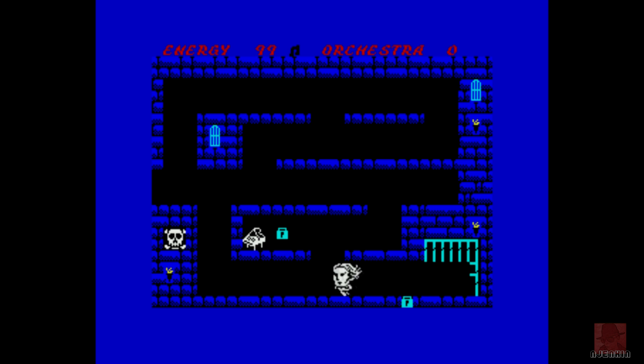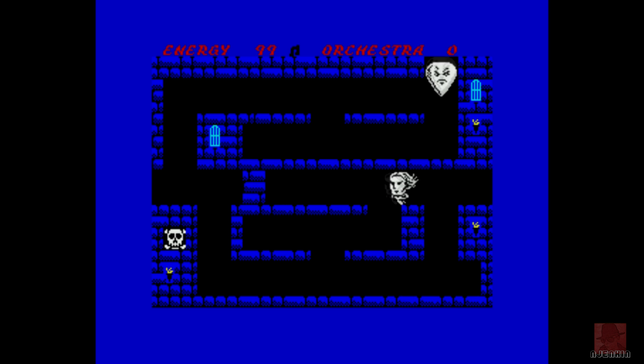We've defined our keys, the curtain is raised, let's go. I'm this big head here. You'll see padlocks about the place — we can't get to that instrument because we have to collect other instruments beforehand in the right order. Top left is energy at 99; we lose energy by bumping into these weird things going around the screen.